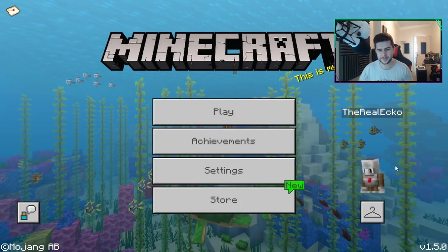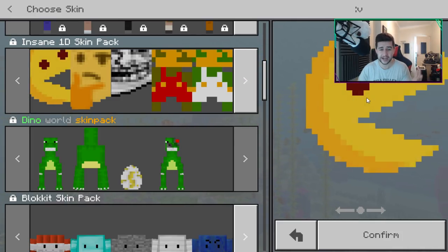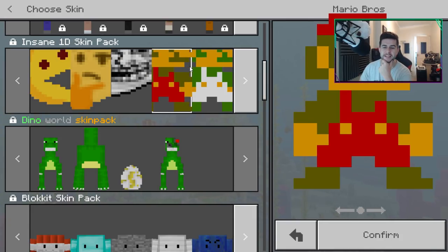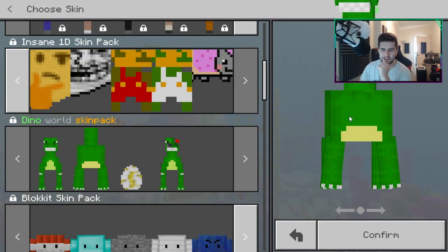This one has become a really big favorite of mine. We have this one which is called the Wanty skin pack - that's just what the creator called it. You could be Pac-Man, the Think emoji, Troll Face, Mario, Nyan Cat, and much more.